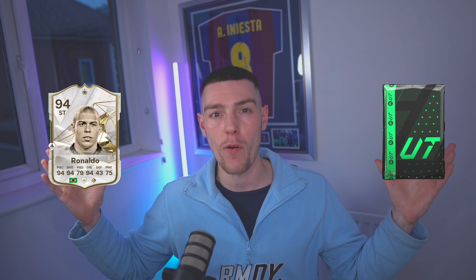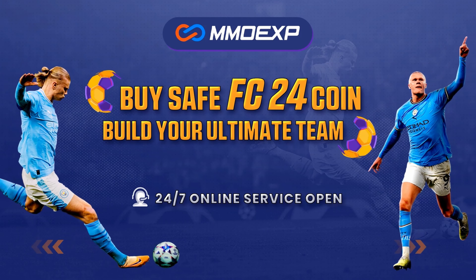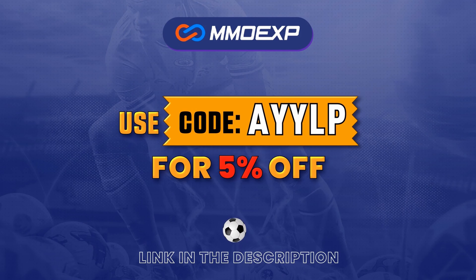Does your team look like this? Do you struggle to open packs and play with the best players in FC24? If so, head over to MMO Exp and grab yourself some cheap and reliable FC24 coins, and use code ALP at checkout for an extra five percent off.